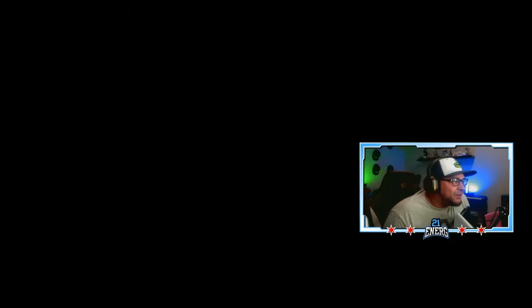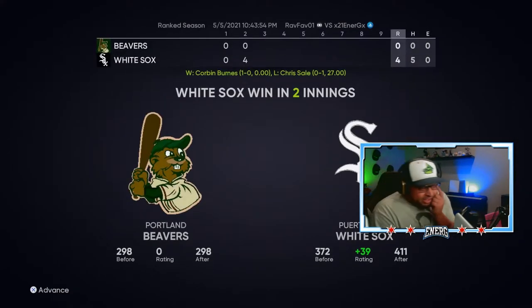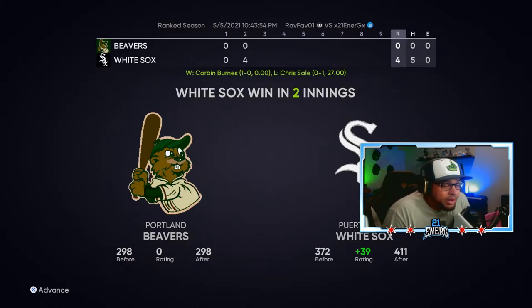We got a rage quit in the first or second inning! We hit .411. So much for a debut though - game ended in two innings. Corbin Burns got his first win - it was a no-hitter. I hit home runs with two out of the four new cards.